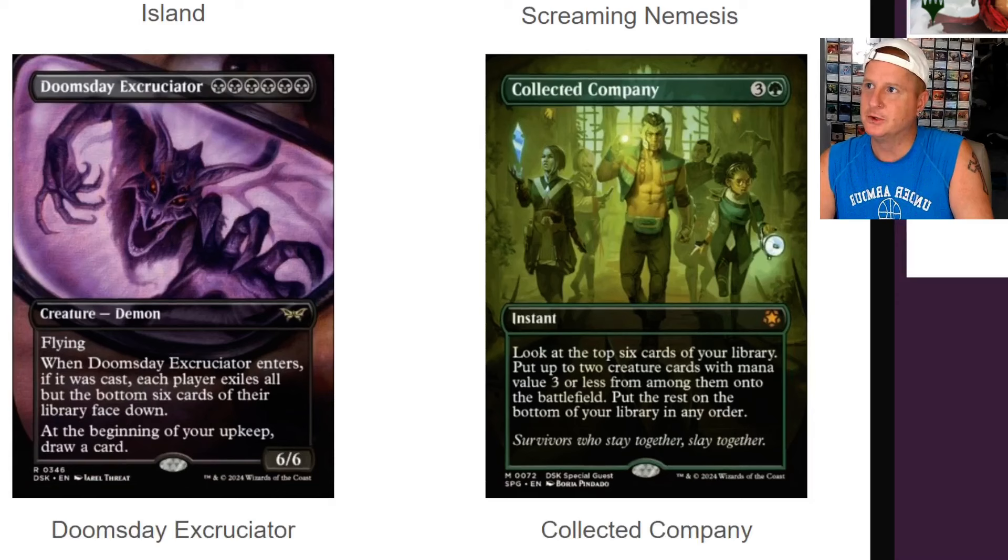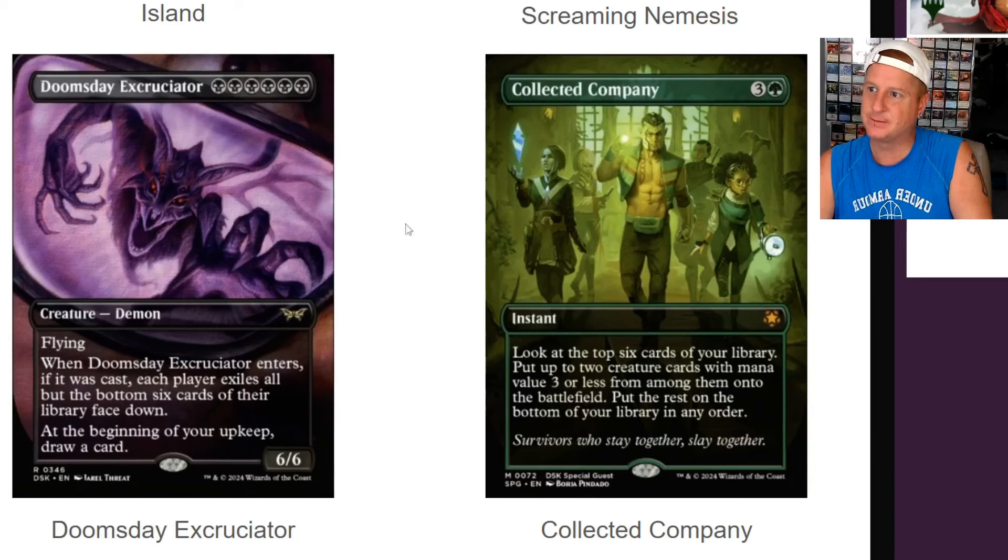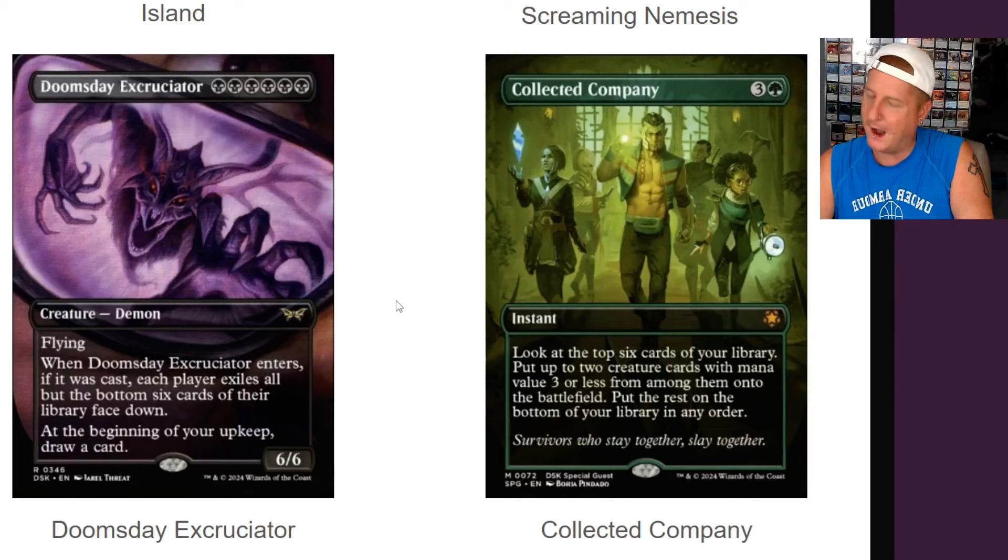Here's a really crazy one — Doomsday Excruciator. Six black mana, creature demon, flying, 6/6. This is nuts. When Doomsday Excruciator enters, if it was cast, each player exiles all but the bottom six cards of their library face down. Wow. At the beginning of your upkeep, draw a card.